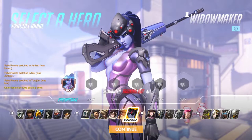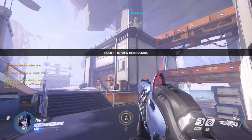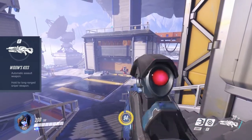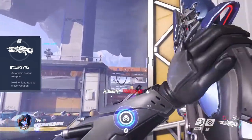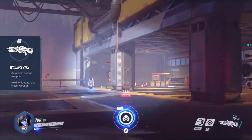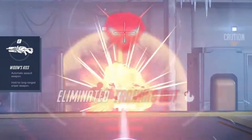Last but certainly not least is Widowmaker. She is a deadly sniper with very useful abilities to support her team. She comes with 200 HP. Her 30-round rifle, Widow's Kiss, is fully automatic and good for close to medium range. Holding down the secondary fire button will bring out the rifle's scope, switching the weapon to single-shot sniper fire. Every sniper shot consumes 3 bullets. Damage of every shot is determined by body or headshot, but there is also a charging mechanic — within 1 second a shot is charged to 100% power.